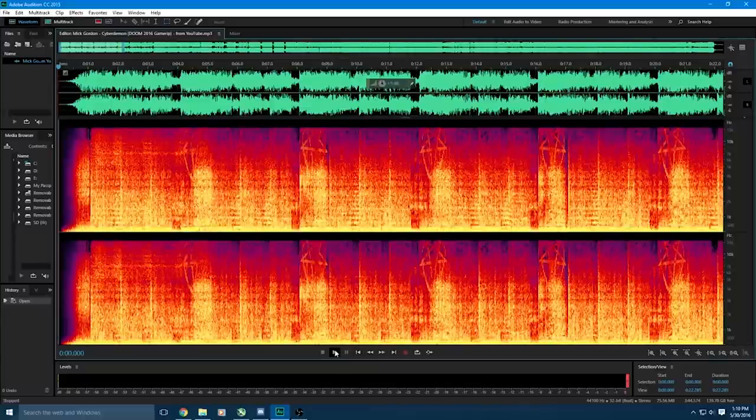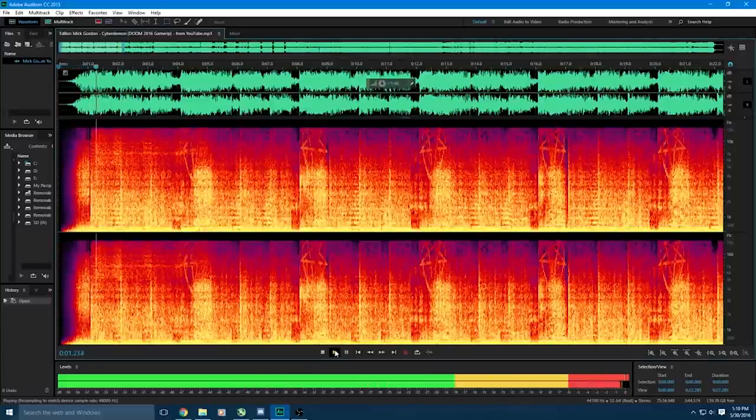Running the Doom OSC through a spectrograph reveals a devilish hidden image during the song 'Cyberdemon.' The number 666 can be seen repeated throughout the song, broken up by pentagrams between each set of numbers.